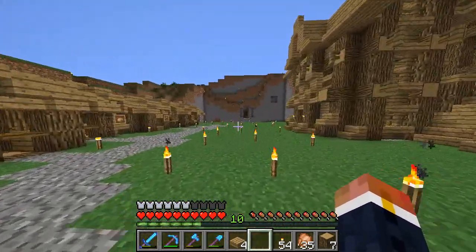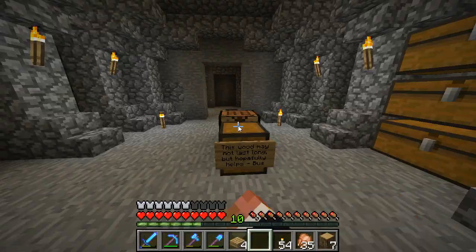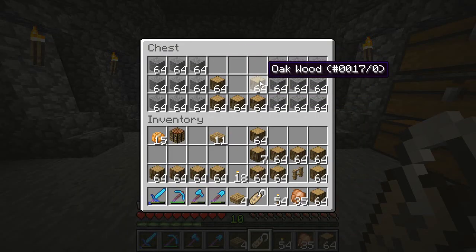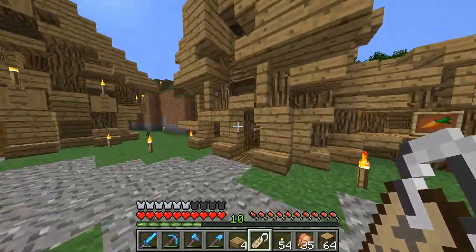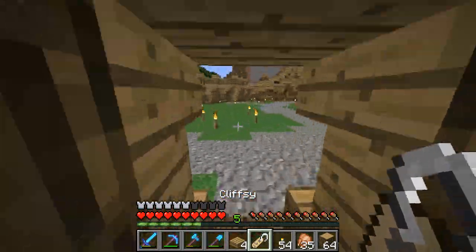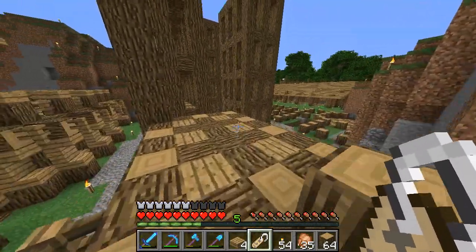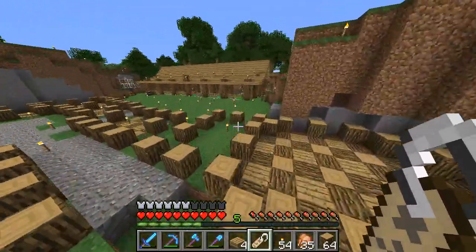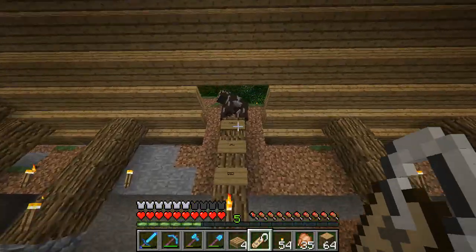Marillibus came by and left us a gift — some wood and a name tag! We're going to take this beautiful stuff and put it to good use. Let's head over to the enchanting house and hope we have enough levels to name the name tag. The name of the cow, as suggested by Marillibus, is Cliffy. I thought about Clifford — or Cliffy Cliff Eastwood — that's actually a way better name, but we've already done this. We can always name another cow.